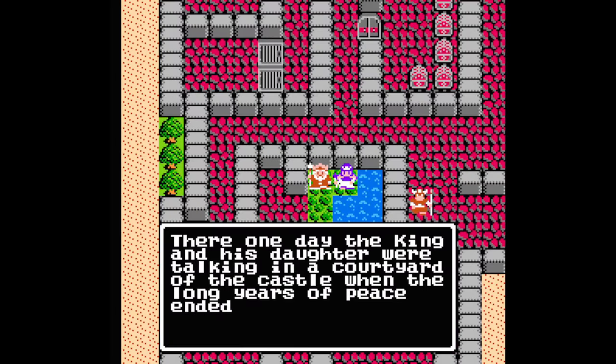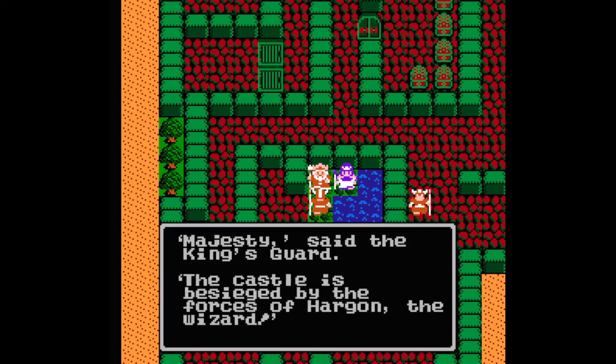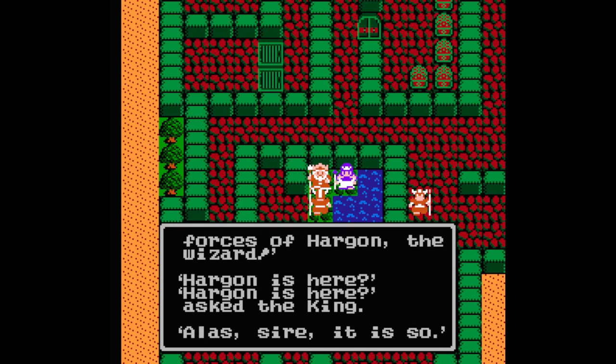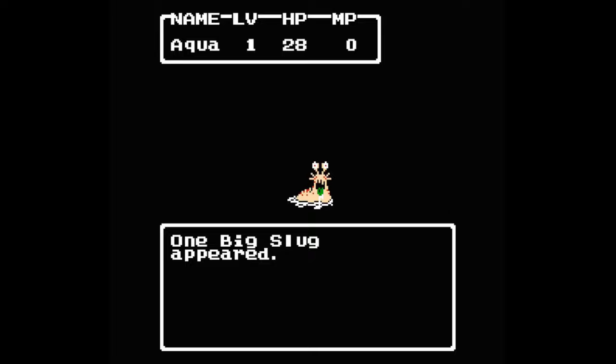For one thing, the plot is a little thicker. It centers around the same premise of a powerful evil wizard — this one named Hargon — unleashing a herd of minions all over the land, and the hero has to assassinate him and save the world. But there are more characters and cutscenes; it's not nearly as one-dimensional as its predecessor. The combat also gets an injection of depth.